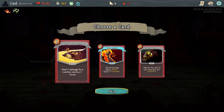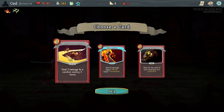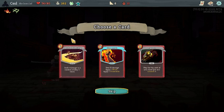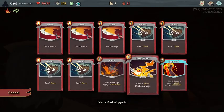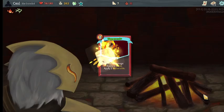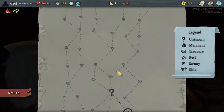I'd be more inclined to take Sword Boomerang if we had some kind of strength — even just an Inflame or something. It's still not a bad card by any means — three by three un-upgraded, that's already like a strike if they all hit the same one, and it's sort of like an AoE. I will take the Uppercut though, because we upgrade this thing and get some pretty decent value out of it. I like it better than Bash anyway.